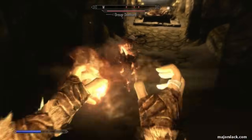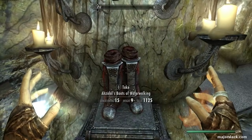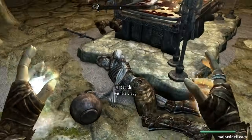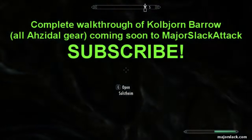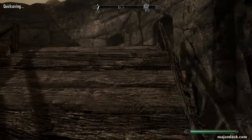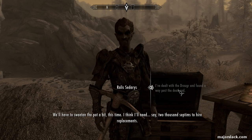Put on your game face, enter Kolbjorn Barrow, and wipe out all the Draugr in the first chamber. You'll then find a skull sitting on top of a pressure plate on a kind of altar — remove the skull to open a door to the northwest. Go through the door and grab Ahzidal's Boots of Water Walking — you're going to need these. This is not a walkthrough of getting all six Ahzidal pieces; we are only concerned with getting Ahzidal's Ring of Arcana. Once you've got the Boots of Water Walking, exit the barrow and return to Raelis. Now he wants 2,000 gold to continue.